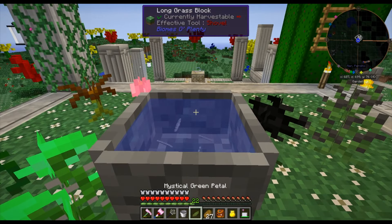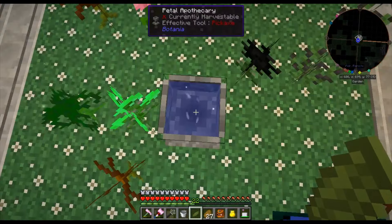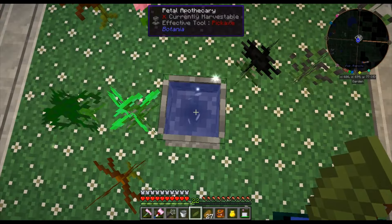Then you simply toss the petals into the Petal Apothecary in the water. Notice how they swirl around inside — it's so cool to watch.